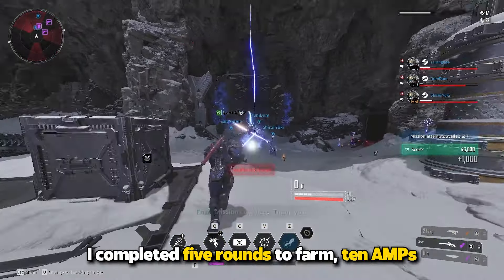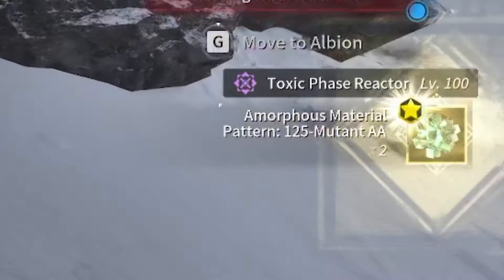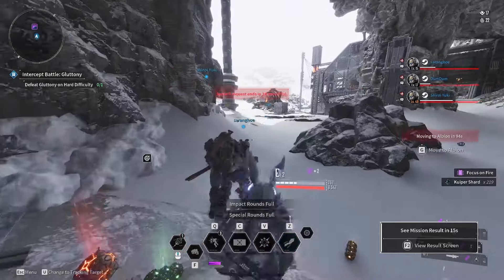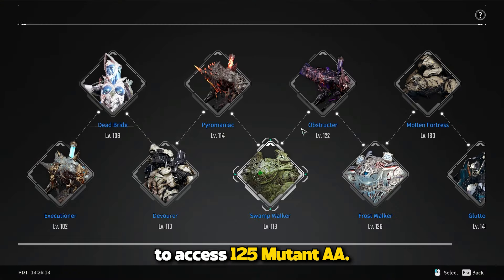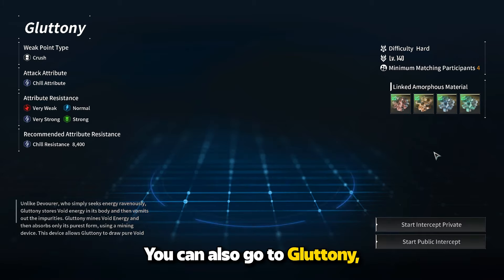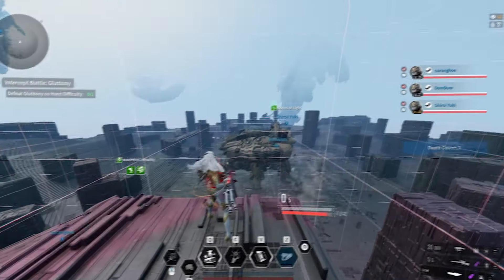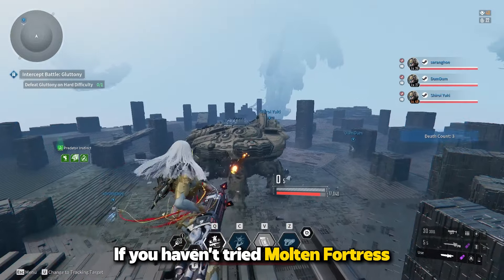I completed 5 rounds to farm 10 AMP. To access 125 Mutant AA, you need to defeat the Molten Fortress. You can also go to Gluttony, but this boss is the hardest one in The First Descendant. If you haven't tried Molten Fortress before, here's how to play.